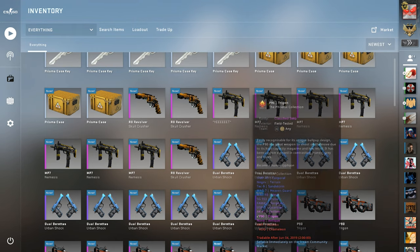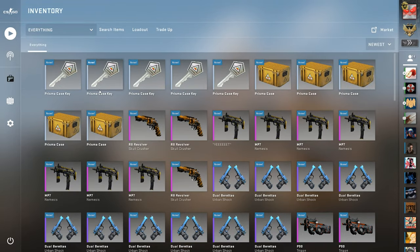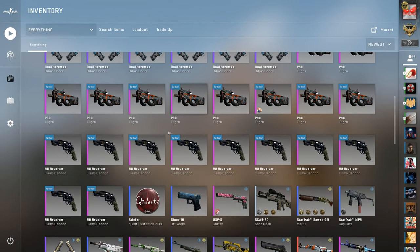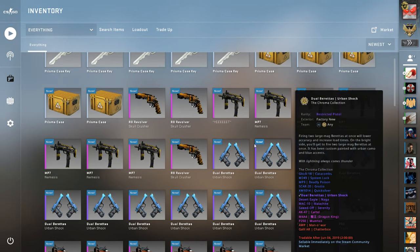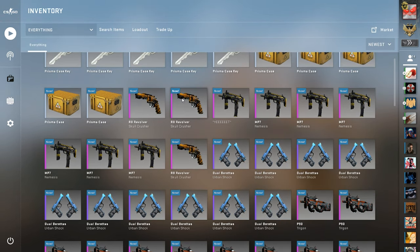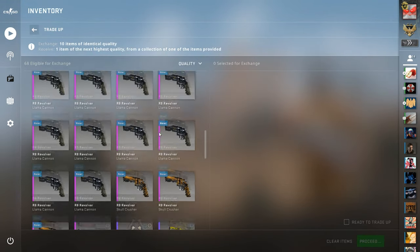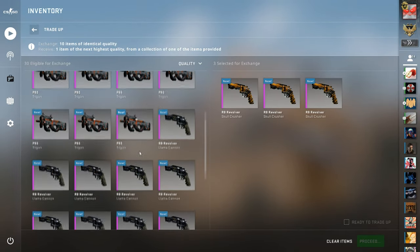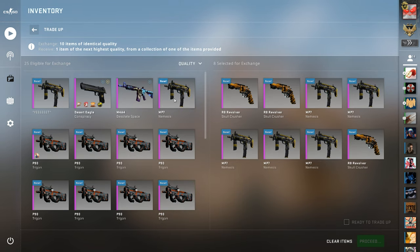All right, you see it? Yeah, let's go. I'm gonna do the Prisma cases at the end of this video, so we're gonna do everything else first. What should we start with — low or high? High. All right, we're gonna do the highest risk one. This is a 30 percent minimal wear Emperor trade-up. If this is an M4A4 Emperor, that's a 30 percent chance to get it first of all — super hard to pull this off.